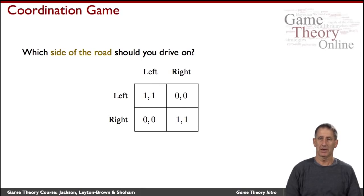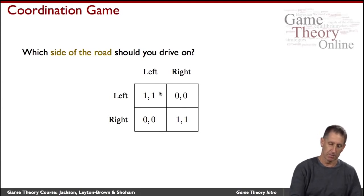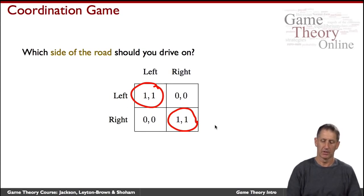Here's a game describing a purely cooperative situation. You and I walk toward each other on the sidewalk and can each decide whether to go to our respective left or respective right. If we pick the same side, all is good — we avoid a collision. If we don't, we collide, and that's equally bad for both of us.